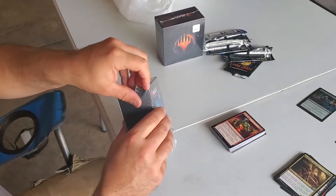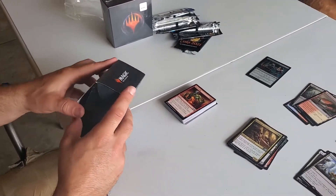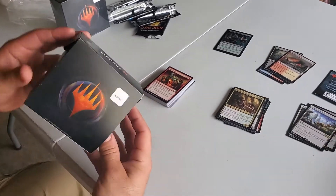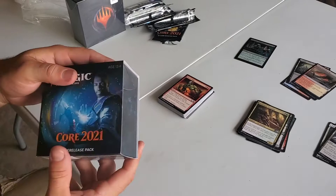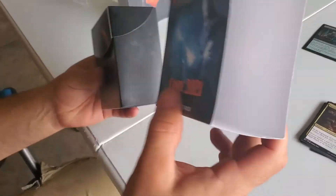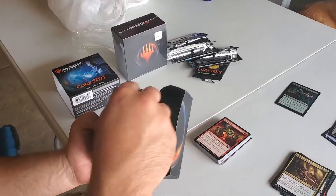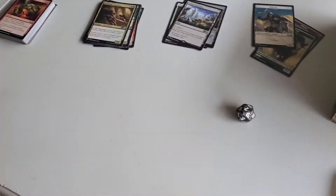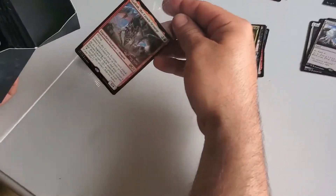So we're cracking open a pre-release kit now. This is the first one we've ever done like this. Turn it around — it just slides out, then the top folds up. Very cool. We've got our life counter and our roll-down dice.